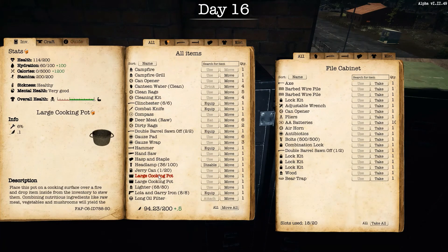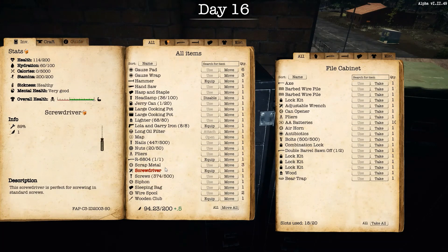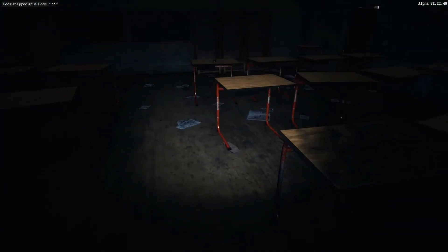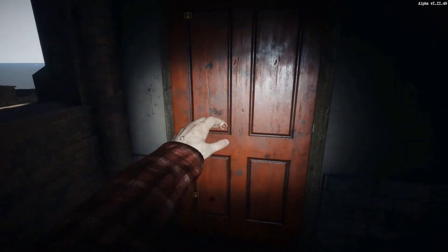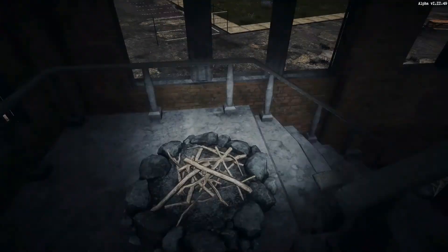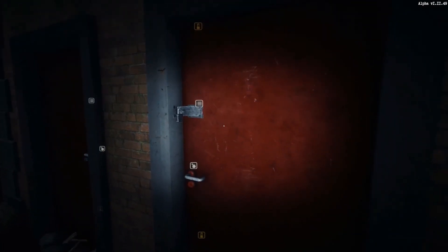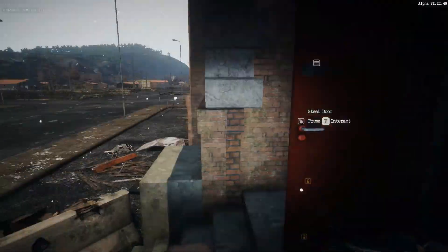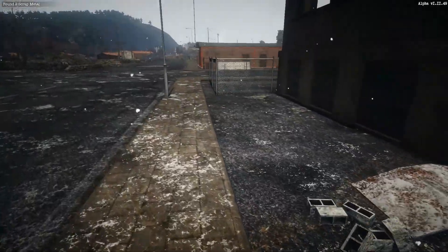What did I pick up that I don't want on me? Oh, the hasp staple — let me move that over there. Okay, pretty much every room — these ones don't have anything in them, they're just empty. Let's get back downstairs and back outside. It's like 11 o'clock in the morning game time, so I know it's going to be getting dark here shortly. Open the freaking door — it's snowing out.